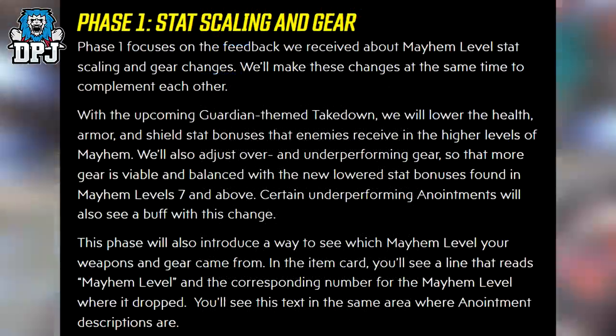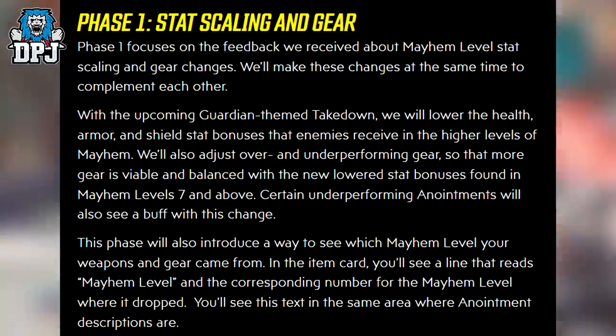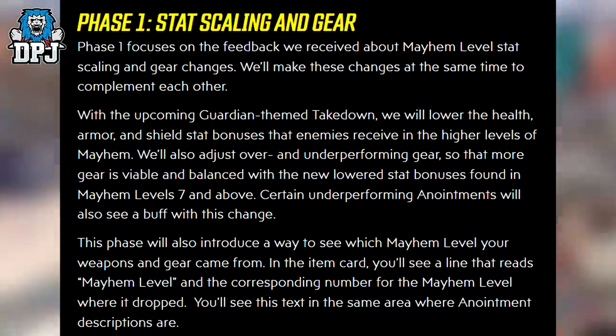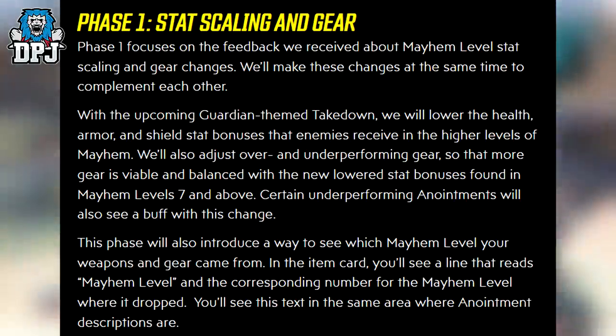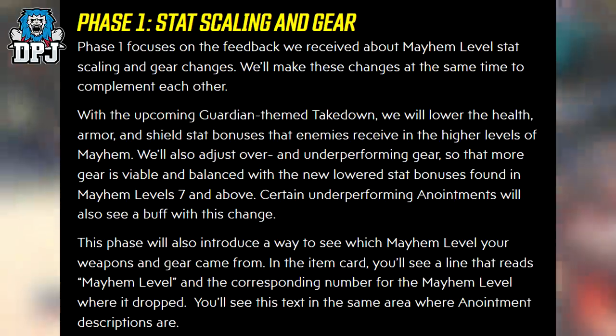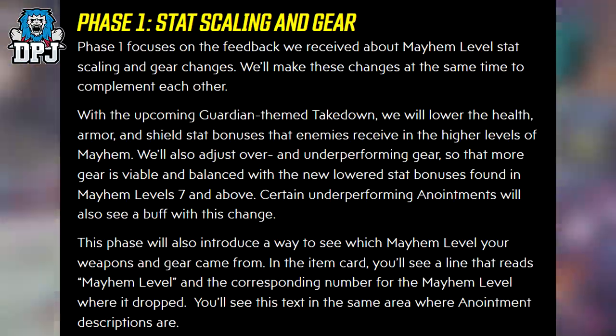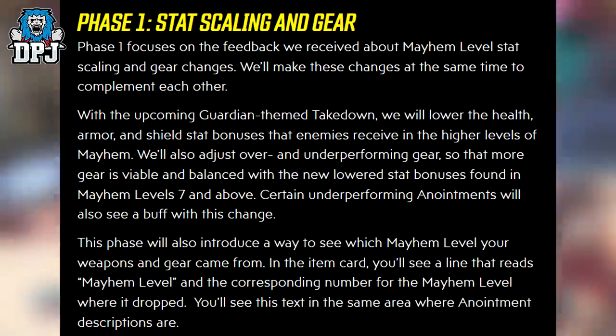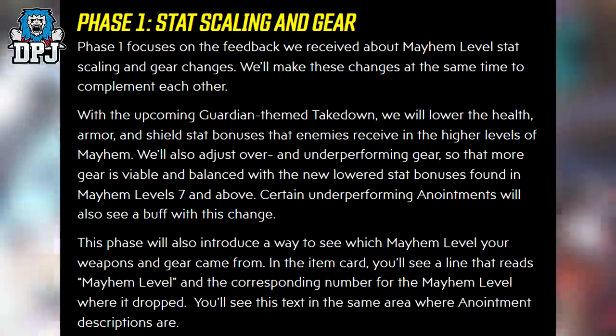Here's a look at some of the things we'll implement. Phase 1 focuses on feedback about Mayhem levels, stat scaling and gear changes, and we'll make these changes at the same time to complement each other. With the upcoming Guardian-themed takedown, we will lower the health, armor and shield stat bonuses that enemies receive in the higher levels of Mayhem. We'll also adjust over and underperforming gear so that more gear is viable and balanced with the new lower stat bonuses found in Mayhem 7 and above. Certain underperforming anointments will also see a buff. This phase will also introduce a way to see which Mayhem level your weapons and gear came from in the item card — you'll see a line that reads Mayhem level and the corresponding number for where it dropped, in the same area where your anointment descriptions are.